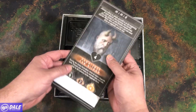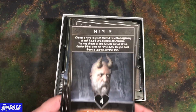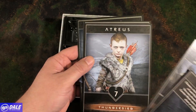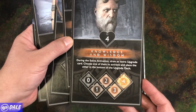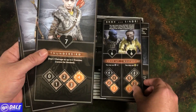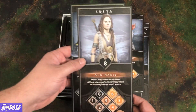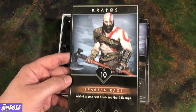Then we have what looks like to be our hero dashboards. We've got Mimir, Brock and Sindri, Atreus, Freya, and Kratos. Each of those is going to have a special ability, their health, and a rage ability they can get off. So there's Mimir, and then Brock and Sindri with their combined health. Atreus with seven health. Freya with her old magic. And Kratos with some Spartan rage.